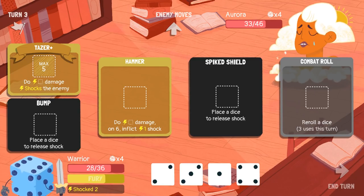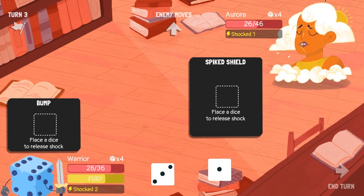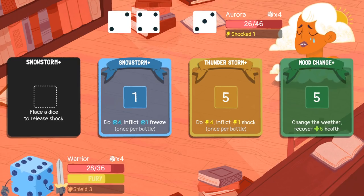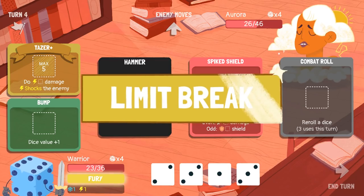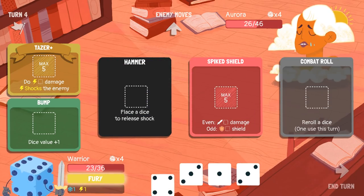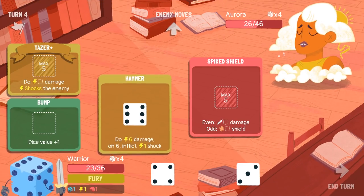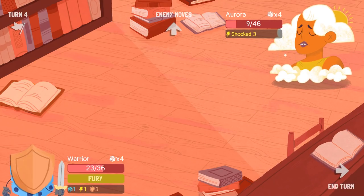A two, a three, a one, and a four — and two of my things have been shocked. I can't bump and I can't spike shield yet. I can re-roll and hope to get some good rolls. A three — not great. A two — not better. We're going to use the three there, use you, spike shield. She's getting some good hits on us and she's about to get mood change. I've got a fury ready — let's get some good rolls. I can do a fury — let's hit that fury and hammer twice. Bump this up to a five, hit with the taser, and use the three on the spike shield. That's pretty good — three shocks there. She's going to have to waste some dice and she's going to hit the mood change for sure.